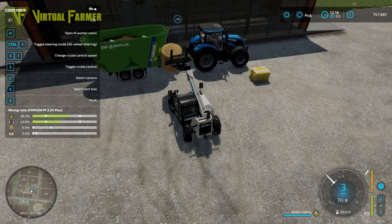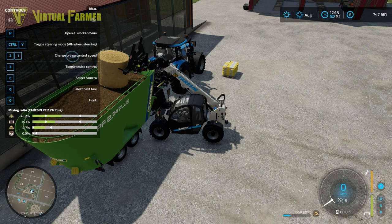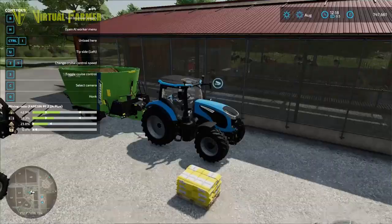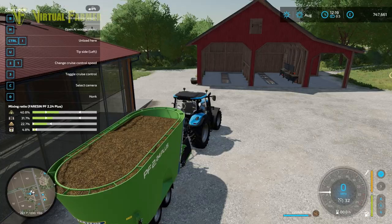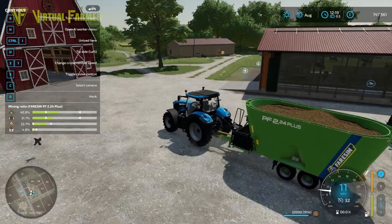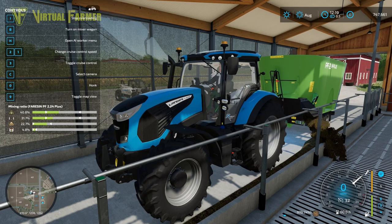If you bring up the help menu you can see the mixing ratio and exactly how well these things are mixing. At the moment we've got 56.3 percent hay and 43.8 percent silage. You can also see that indicator in the help menu as you approach the mixing wagon. As long as all of the bars are green you're fine. You can either drop the bale in or hold it in place to fill everything up. We now have a grand total of 22,000 liters. You can quickly and easily drive it around and into the shed, unload it, and away goes your feed into your cows.